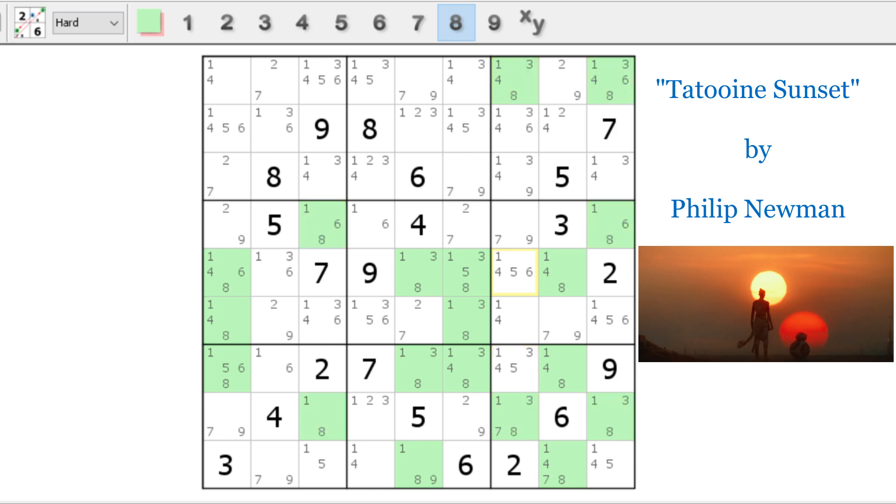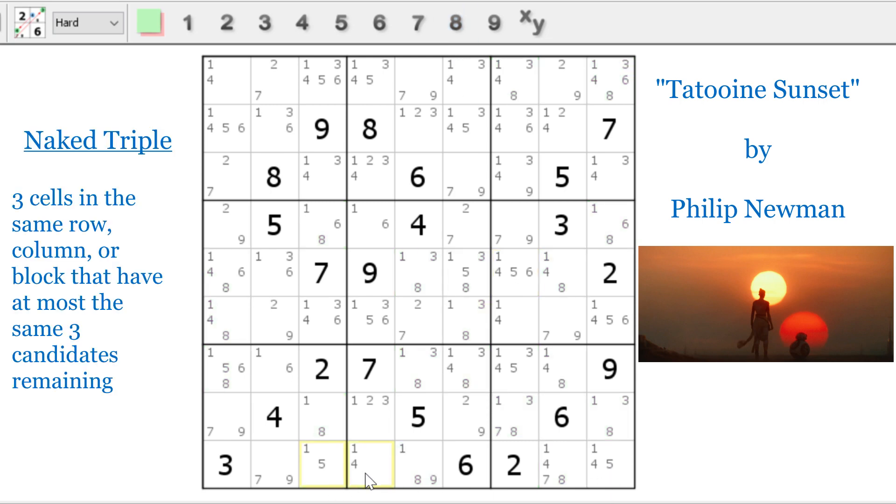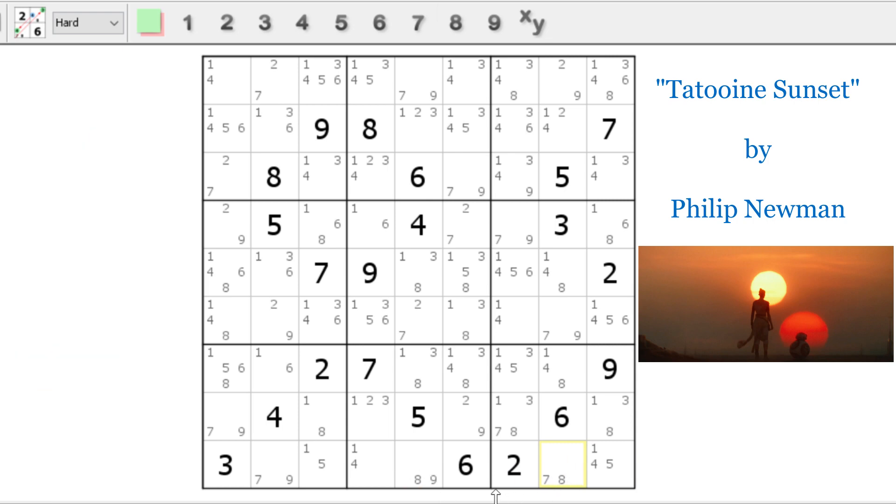Let's go across row nine — seven, nine, one, five, one, four. You'll notice one, four, and five: that's actually a naked triple. One, four, and five — at most three candidates in those three spots. You can also look at the seven, eight, and nine as a hidden triple, which is a little harder to spot. Having this naked triple means we can get rid of one, four, or five from every other spot in row nine — so that can't be a one, that can't be a one or a four. Now the ones are starting to get limited to certain spots, and we can find a swordfish of ones.